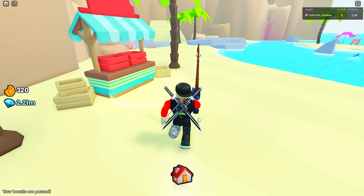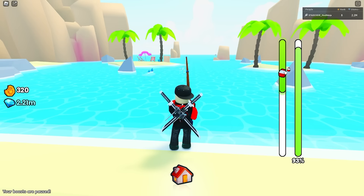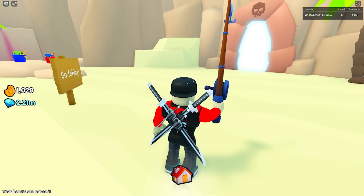You guys are going to need to get the best fishing rod that you can possibly get, because it's going to up your chances. Basically, all you need to do is fish. You toss that bad boy in there when that little bobber thing is there, then you get stuff — you get coins, you get enchantments, you get potions, all that kind of stuff. The higher the level of the rod, the better the chance you're going to get at getting a Poseidon Corgi. It takes a long time, and it's probably why there's not very many of them because it's probably the most boring huge to get.